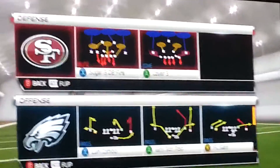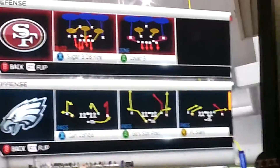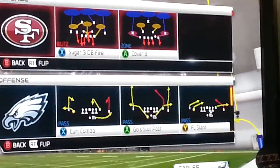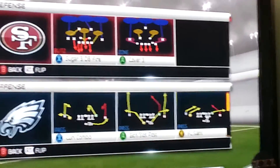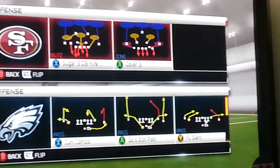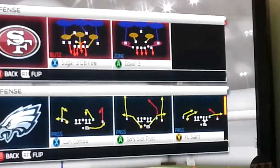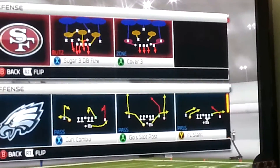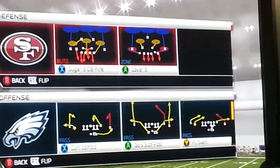What it do y'all, this is Challenger. I'm about to show you a blitz sending two people off of one side. This is basically the same as dual edge, but to me personally it looks a lot more fancier and it's a good blitz to have in your scheme — you could throw it in there every now and then just to keep your opponent guessing. The play is from Nickel Normal Sugar 3DB Fire.